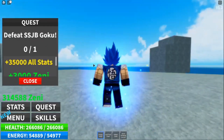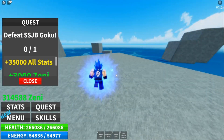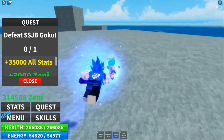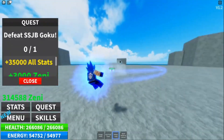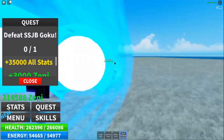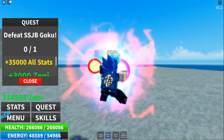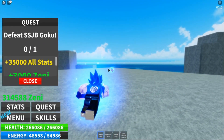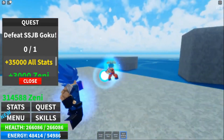Oct2022FreeRebirth — for this code, you get two rebirths. Oct2022FreeRebirth! (with one exclamation point) — you also get two rebirths. Oct2022FreeSkillReset — for this code, you get three skill point resets. Sept2022FreeBirth — for this code, you get two rebirths. Sept2022FreeSkillReset — for this code, you get three skill point resets.